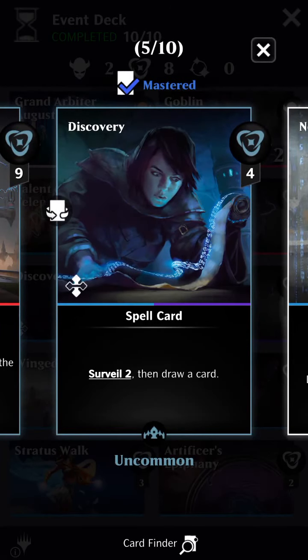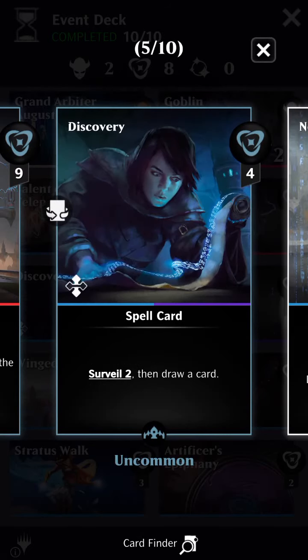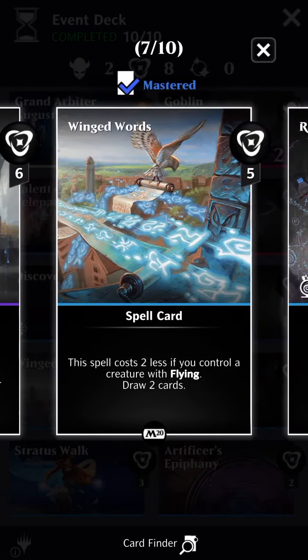The rest of these spells are all fairly cheap — cheap enough that with Augustine and the Goblin in play, most of them can be cast for free. We have Surveil two on Discovery, and then you can draw a card after you Surveil. Next we have Dispersal for some removal, in case you need an alternate method to deal with hexproof creatures. Then Notion Rain for six mana — Surveil two, draw two cards, and you take two damage. And Winged Words, a five mana spell that lets you draw two cards, costs two less if you control a creature with flying.